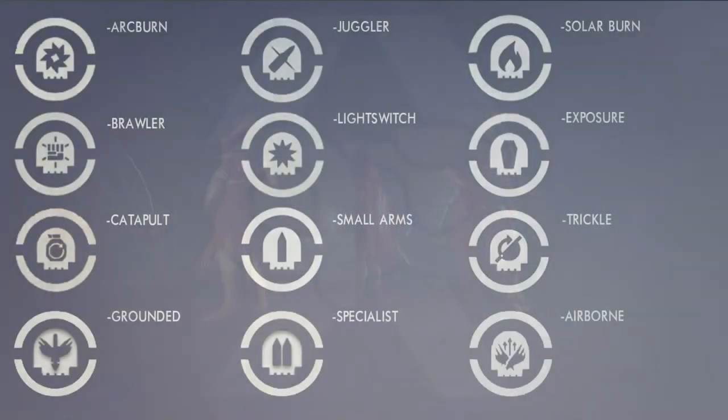The first modifier is Arc Burn — of course we know this means doing more arc damage, so you're going to want to bring in your Crota gear. Next is Brawler, which is new and exciting: it increases damage when you attack an enemy with a melee attack. It's like Light Switch but completely the opposite — we do more damage, not the enemy. Titans are going to have a hell of a lot of fun with this.